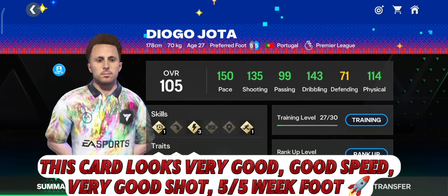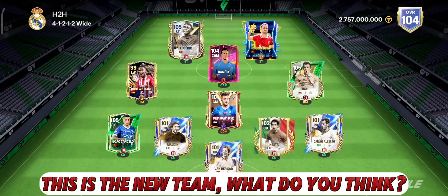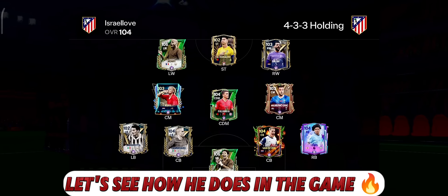The first striker in the team is Eusebio — such a good card. The second is the best and cheapest striker in the game; Ginola is amazing but I purchased a similar card to test him. This new card looks very good: good speed, very good shot, 5-star weak foot. This is the new team — what do you think? Let's see how he does in the game.